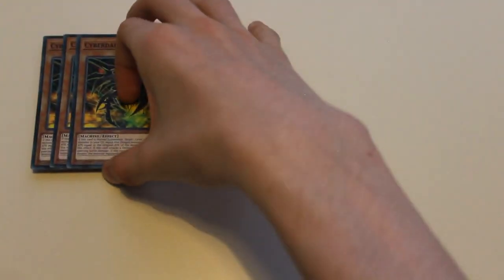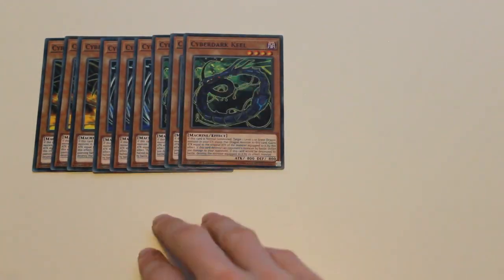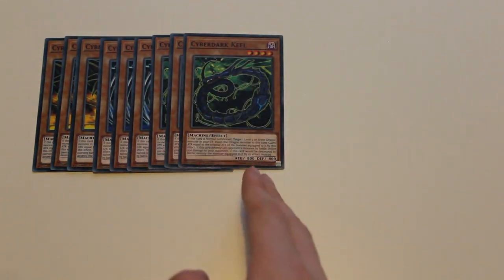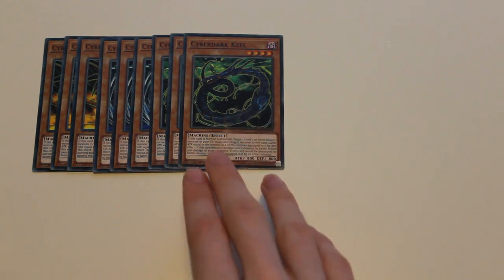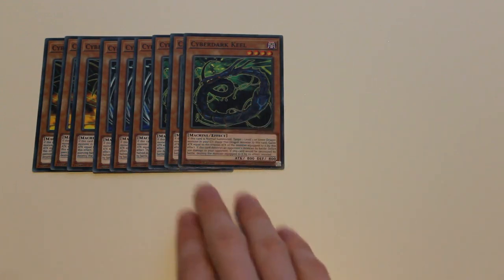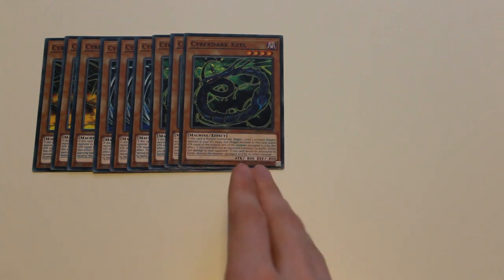Starting off, you want to play 3 CyberDark Horn, 3 CyberDark Edge, and 3 CyberDark Kill. They all have the same effect: when normal or special summoned, equip one Level 3 or lower Dragon-type monster from your graveyard to this card, and if this card would be destroyed by battle or card effect, destroy the equipped monster instead.